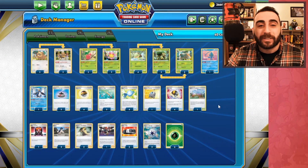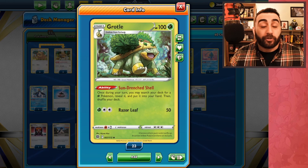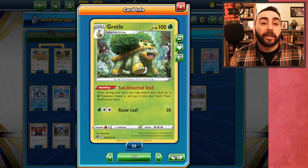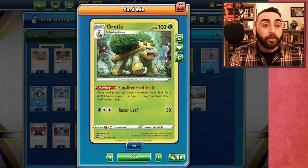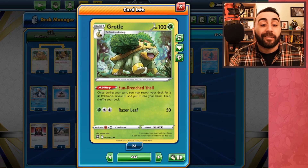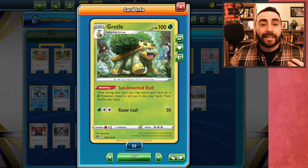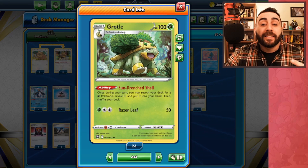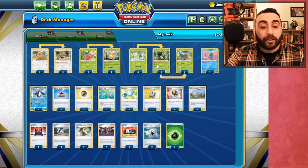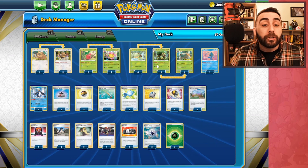The only one we will not one-shot is of course Eternatus. One of the ways this can be more consistent is Grotle, which has the Sun Drenched Shell ability: once during your turn you may search your deck for any grass Pokemon, reveal it, and put it into your hand. This is a really good way to find extra Grotles and then cascade to get more evolution Pokemon in play.